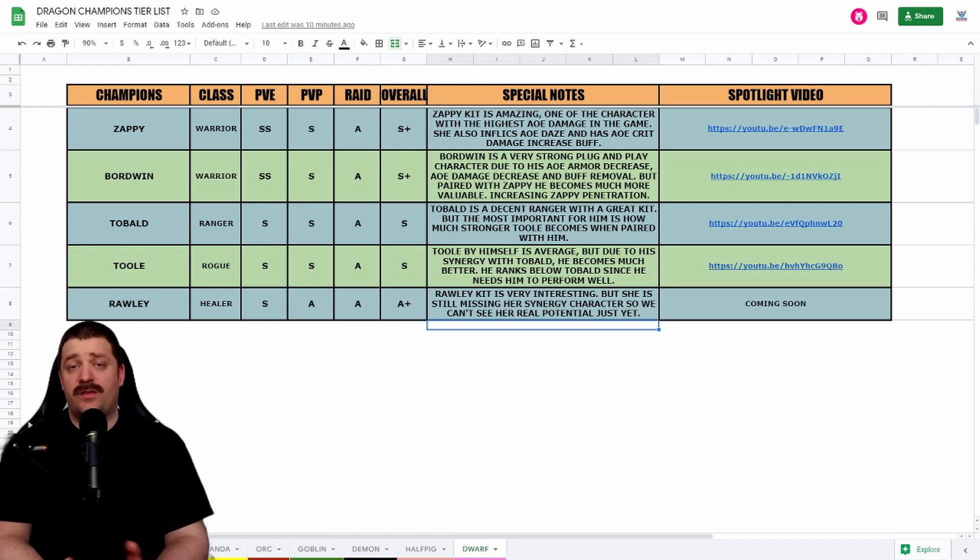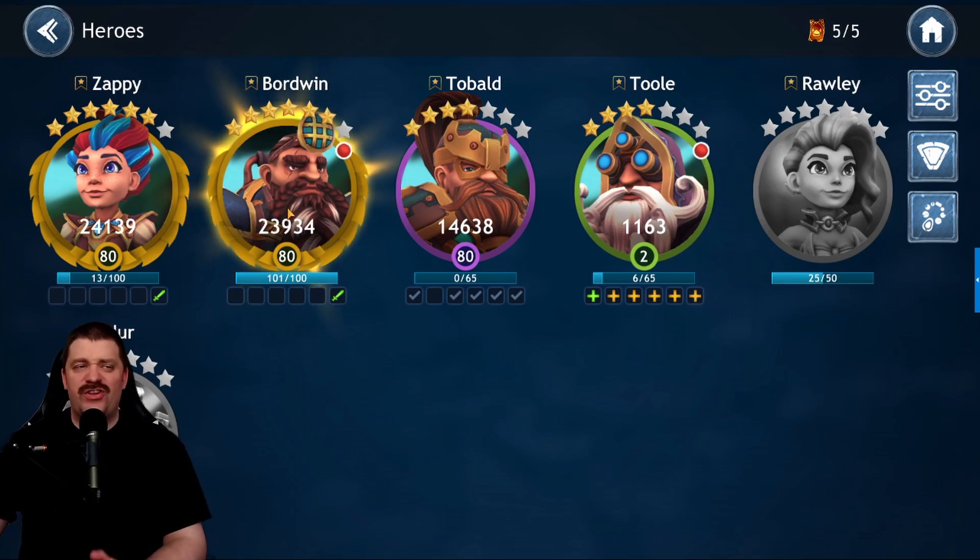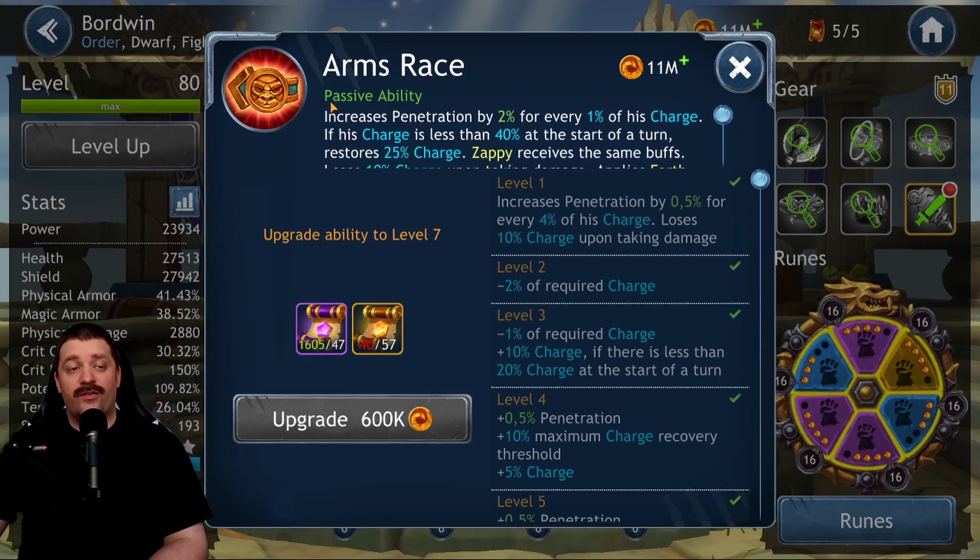Next we have Boardwin. Boardwin is also a Warrior — PvE SS, PvP S, Raid A, with a global ranking of S+. He is very, very OP, a very strong and amazing synergy with Zappy. Boardwin is a strong plug-and-play character due to his AoE armor decrease, AoE damage decrease, and a buff removal. But paired with Zappy, he becomes so much more valuable by increasing Zappy's penetration.